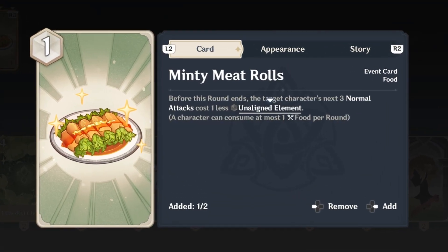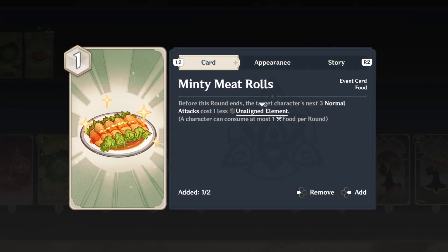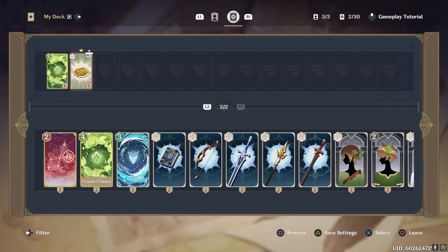And Minty Meat Rolls did get nerfed. It's not the whole round, so you can't attack five to six times with Ayaka or Yoimiya anymore. It's only three, which is good. It was getting a bit ridiculous, especially if you had gamblers equipped to your Ayaka too.